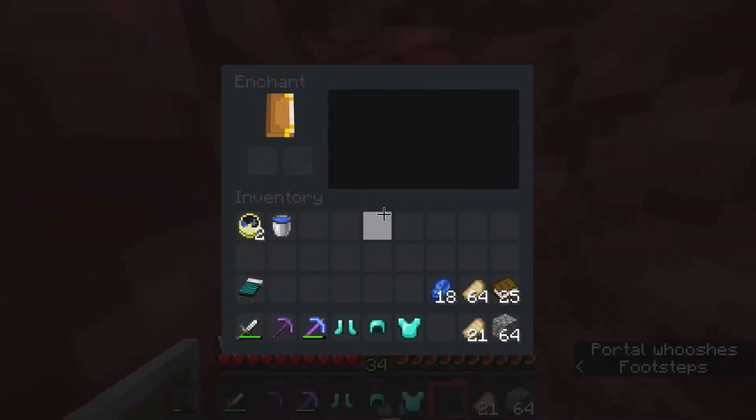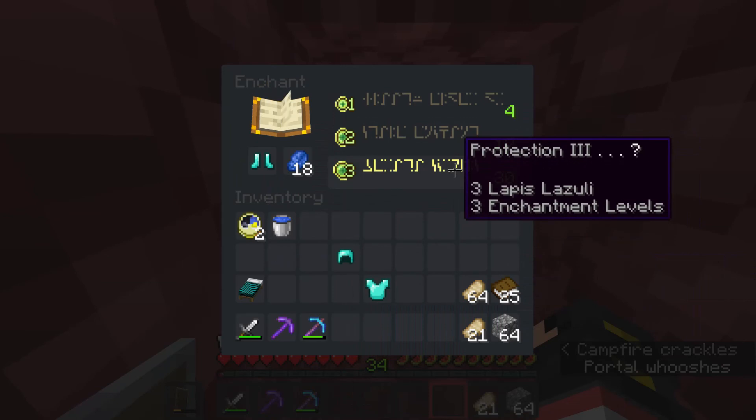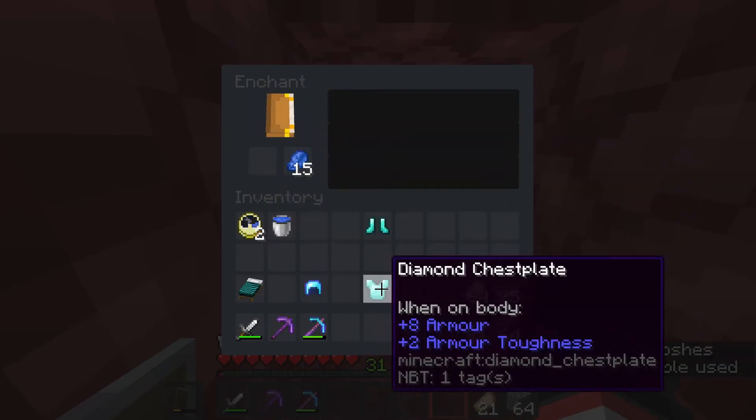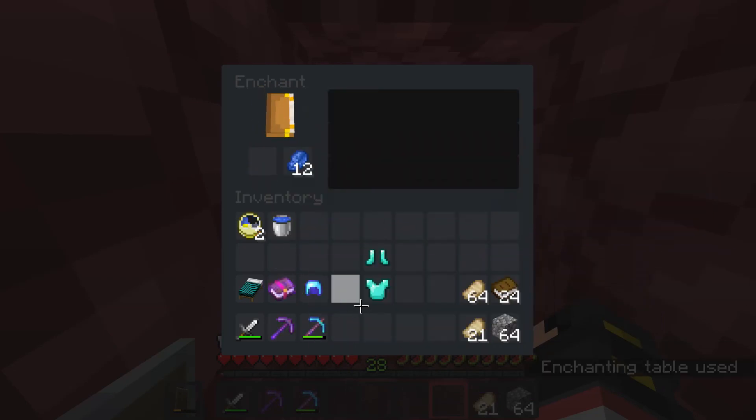I've got 34 levels, so we're going to try. That's really bad. Unbreaking 3 — I already have that. Prod 3, Knockback 2. I think we'll just take the Unbreaking 3. Just Unbreaking 3. Garbage! We'll take Piercing — why not?